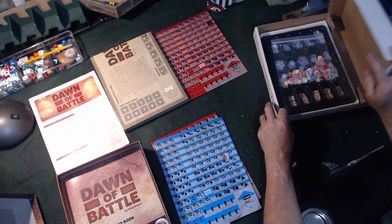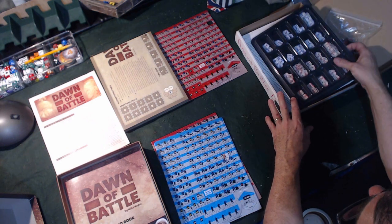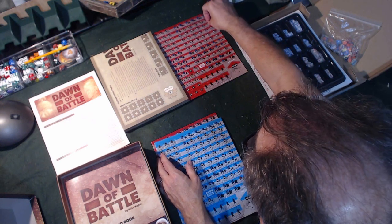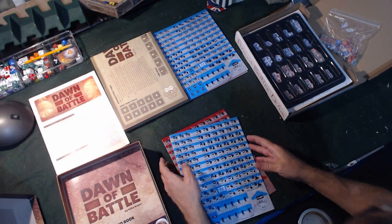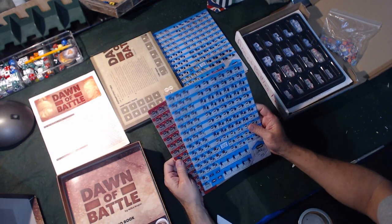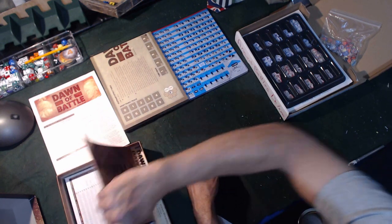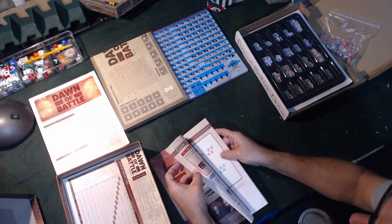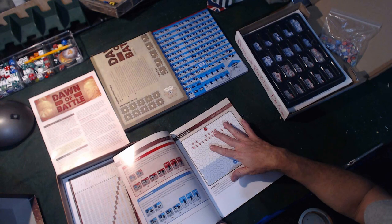I don't know which expansions came with the new edition, but I know that the base edition had like four different expansions to it, and I'm curious as far as how many expansions were included in the base game. It looks like there's quite a few counters here and quite a few scenarios as well. Here's the scenario book - I think we've got about 20 scenarios or so, and they're very easy to understand.